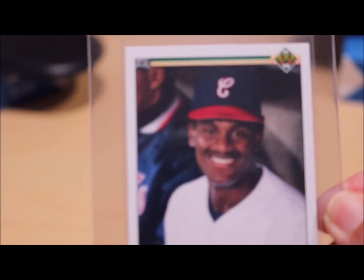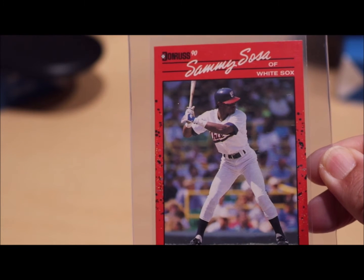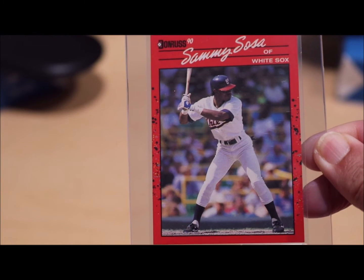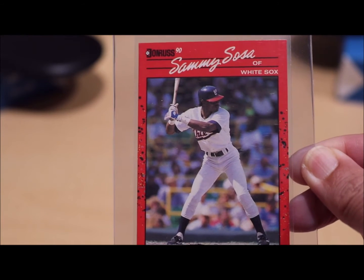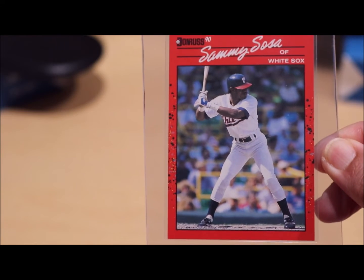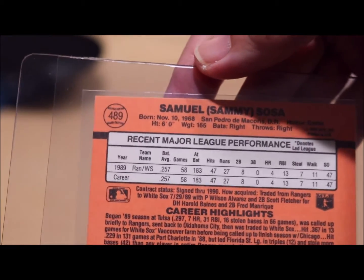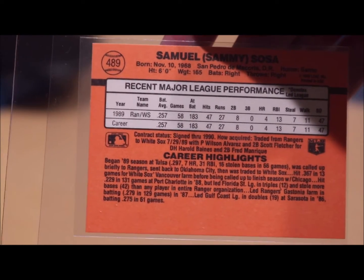This is Sammy Sosa's rookie card — Upper Deck. This one is also the Sammy Sosa rookie card, and this is all fresh from the pack. This one as a PSA 10 is probably around $60–$65. I'm just gonna send a few of them to PSA. I have more but I'm only sending a few. This is the Donruss Sammy Sosa. They are not centered left to right, but on eBay there are a lot of them like this graded PSA 10, so hopefully I will get PSA 10.